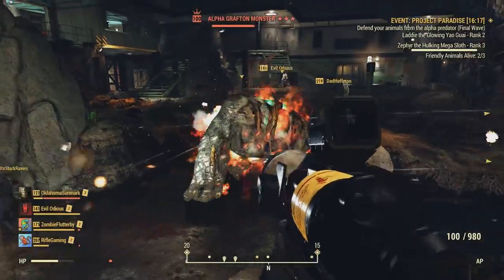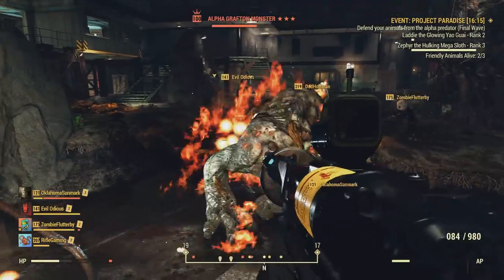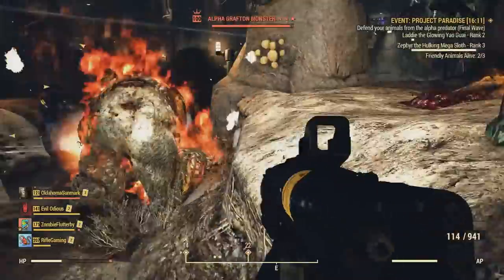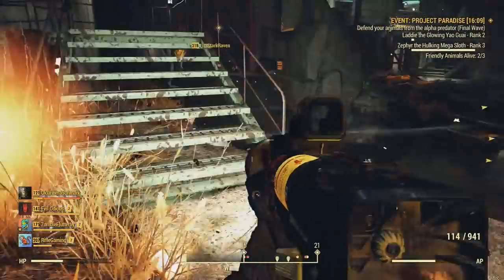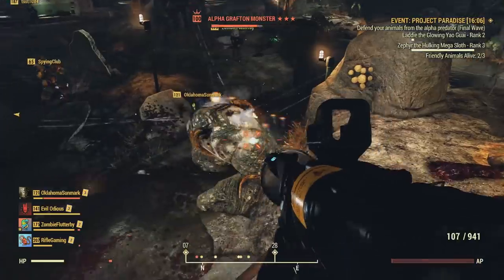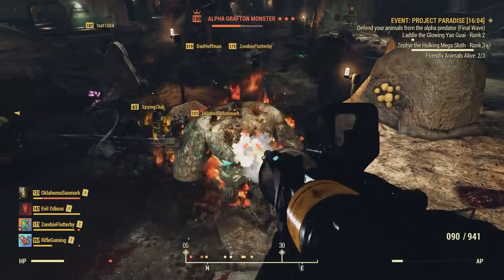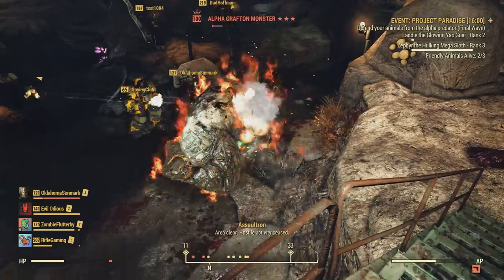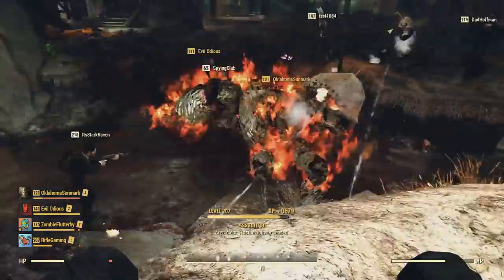I know a lot of players that are up there in levels have been feeling like the events have been way too easy, and I'm right there with you. Pretty much the only challenging event that we had to grind was the Scorch Beast Queen fight. Now we got this new in-game horde event, and it's great, except for a bug that is currently happening to a lot of players. In this video I'm going to go over how to fix that.